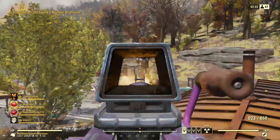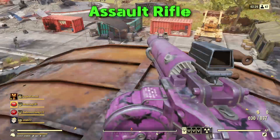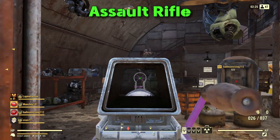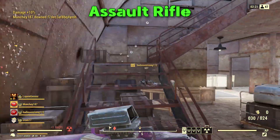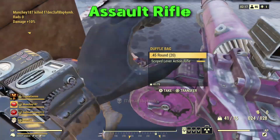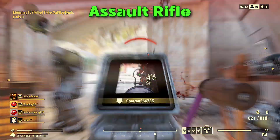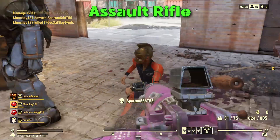Welcome back to the madhouse everybody, Munch here bringing you a fast and dirty weapons breakdown for the assault rifle. A little disclaimer: the first numbers you'll be seeing are the base numbers for the actual gun, the second numbers you'll be seeing are with perks such as Master Commando and Bloody Mess. The numbers here are based on a player with no damage reduction perks or wearing armor.